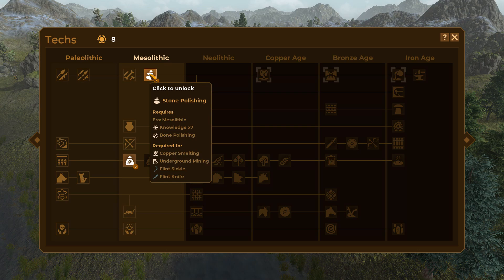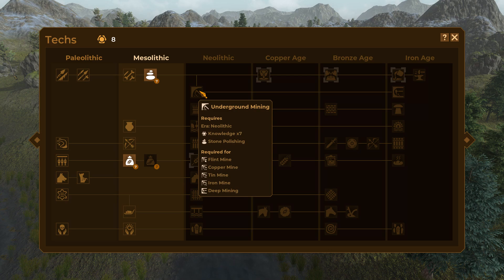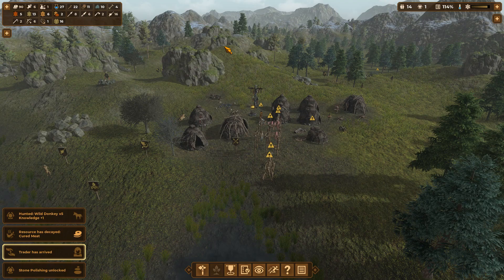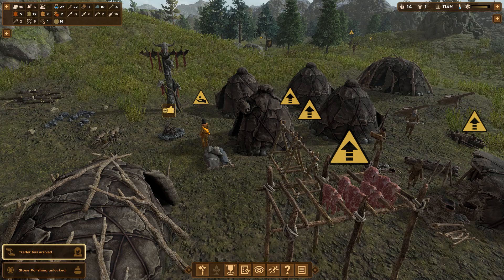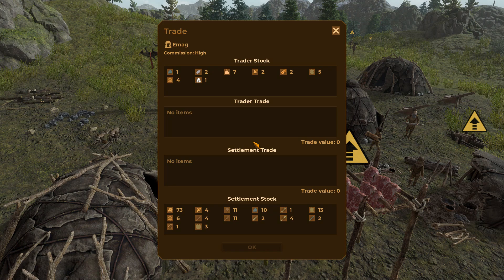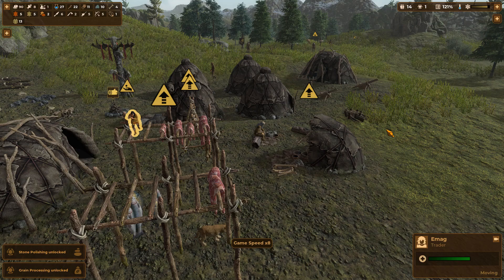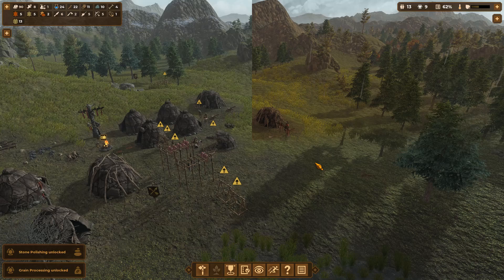Hunted down some donkeys, got some more knowledge points, and now ready to go for stone polishing, which unlocks other technology I can't use at the moment. Eventually we'll have access to underground mining. Most importantly, we'll be able to unlock various flint tools since I'm surprisingly running low on bones. A trader arrives — and they have grain processing. As it happens I have a lot of tools I can't use, so let's make a bargain. We can get more free technology, sooner than we deserve to.